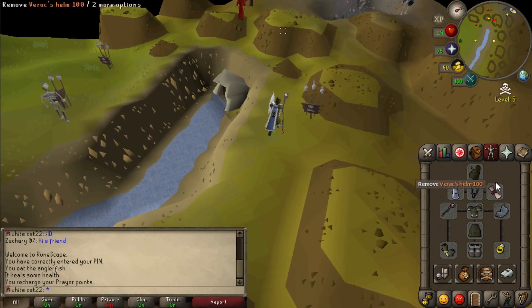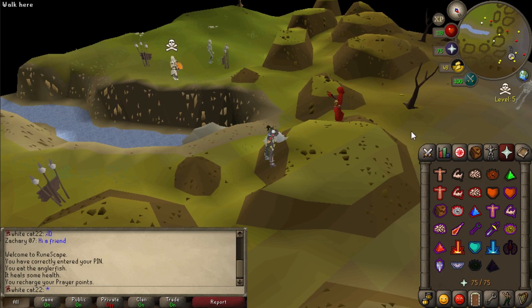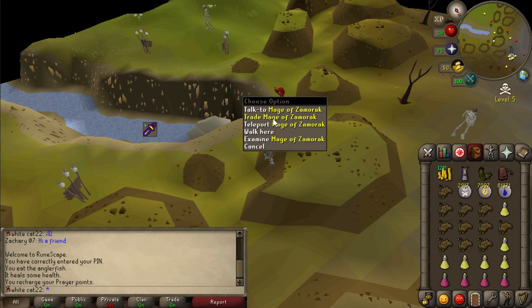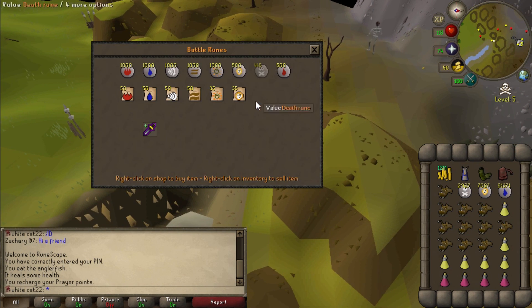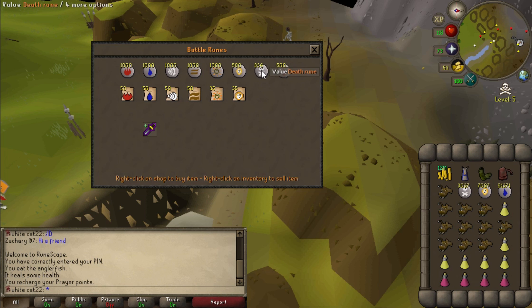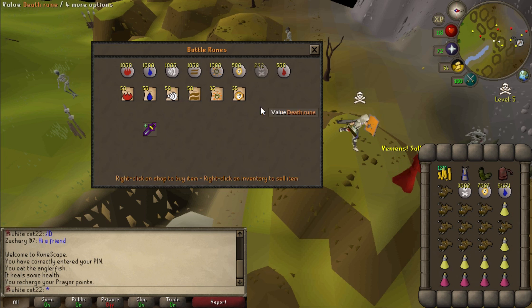The first thing I have to do is buy some runes. I have my protection here but I'm thinking someone might grand exchange spec me, so every time I'm buying runes I'm going to trade the Mage of Zamorak. This is usually a quieter place and you can buy 500 death runes in one spot as opposed to 250 everywhere else.